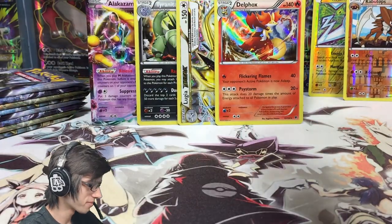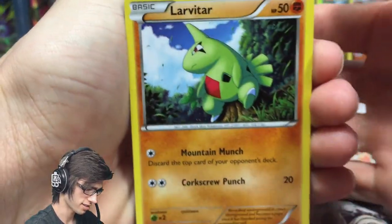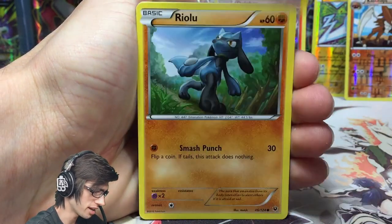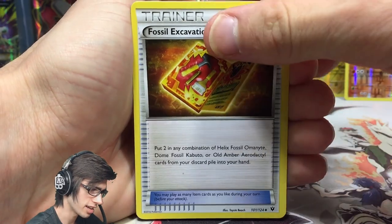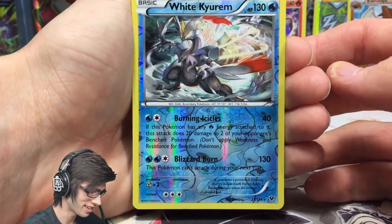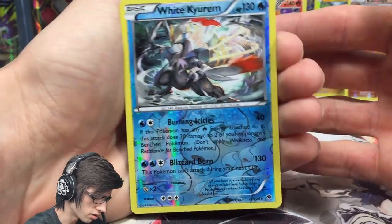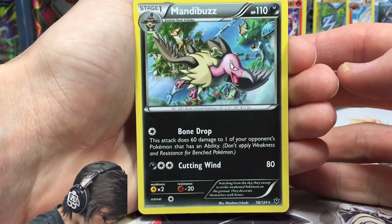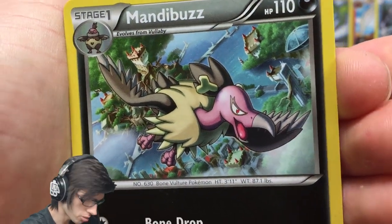I tend to like to take my time with the first box of every case I open. The experience of cracking into a booster box for the first time is just amazing. We've got a Larvitar, Diglett, Spoink, Ralts, a Solosis, Zygarde, Wormadam, Fossil Excavation Kit, a White Kyurem reverse rare — another pre-release promo with a slightly different art and a stamp — and an Armaldo regular rare with 110 HP, Bone Drop, and Cutting Wind.